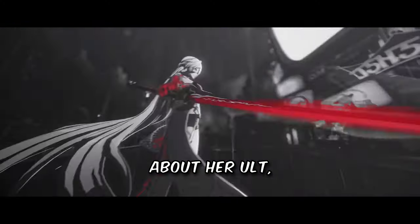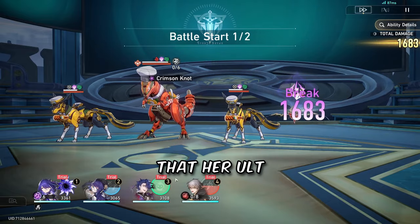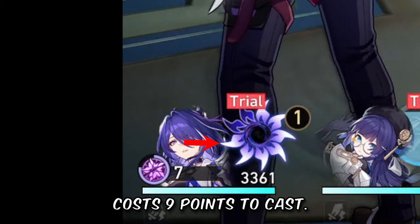Before we talk about her ult, it's crucial to understand her talent. Her talent — which is a goddamn essay — basically means her ult doesn't need energy, but instead costs 9 points to cast.